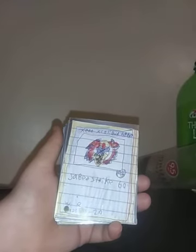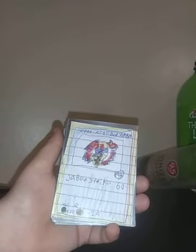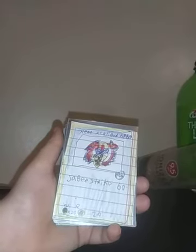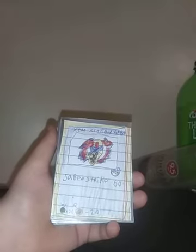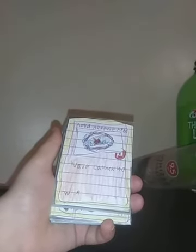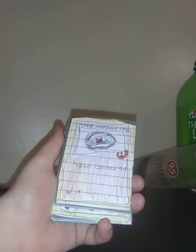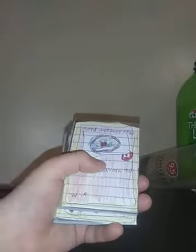Xenox Galbra, HP 60, it's an Attack Type, Saber Strike 60, Weakness is Defense, Resistance: Stamina. Nova Neptune, HP 60, Balance Type, Wave Launch 40, Weakness: nothing, Resistance: nothing.